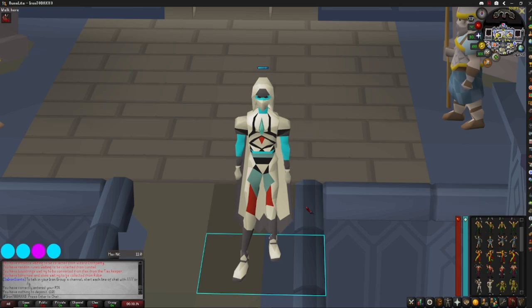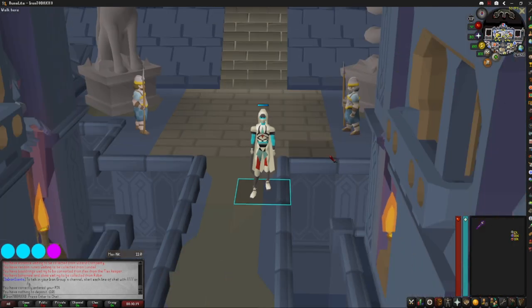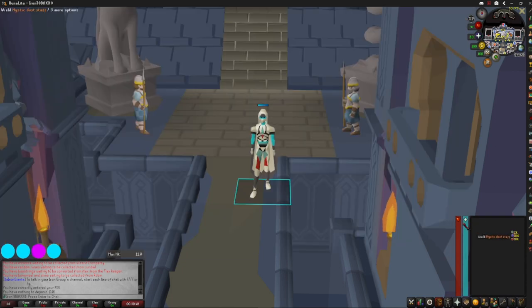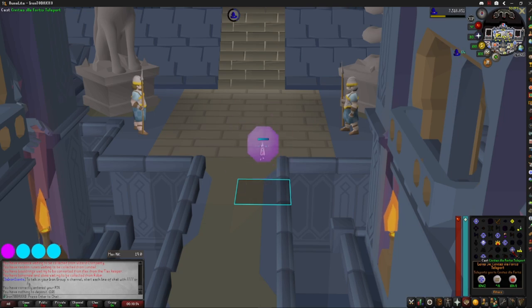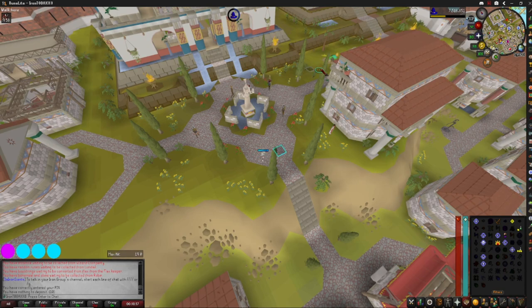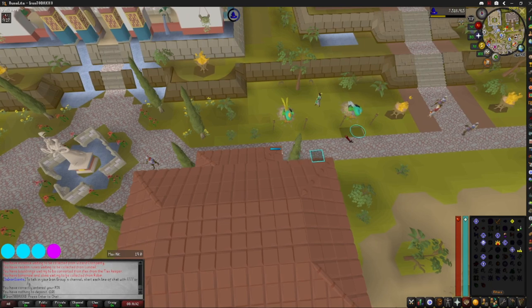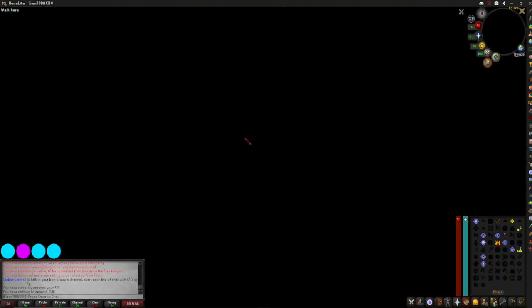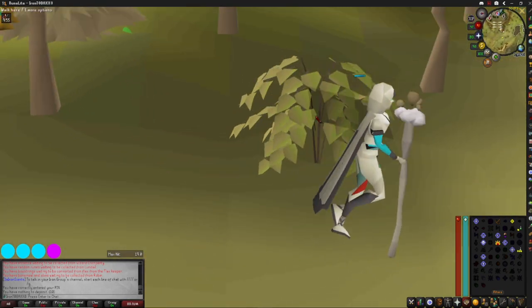Hello everybody! Today we are going to be doing the new Perilous Moons content, the three new bosses, all the way down underneath the Theomat in Camtorum — the Napotzli, whatever it's called. I'm going to show you how to get there. All you have to do is teleport to Civitas Illa Fortis, the new place. You have to complete the new quest about entering Twilight to use these birds. Use the bird to fast travel to the Hunter's Guild, and then you run northwest for quite a ways, so I hope you brought your graceful.